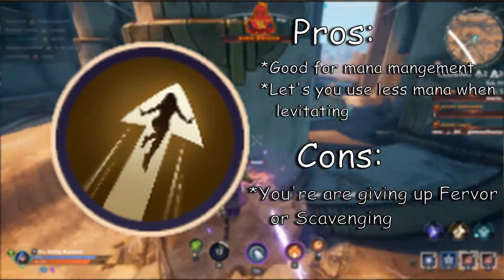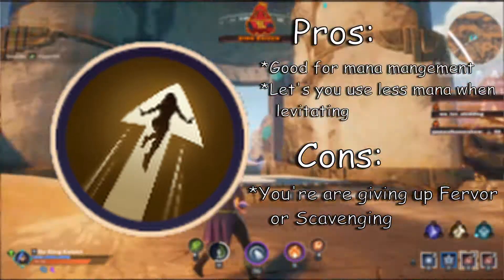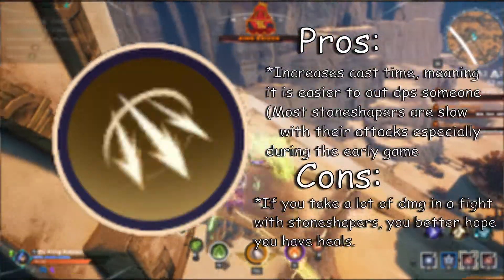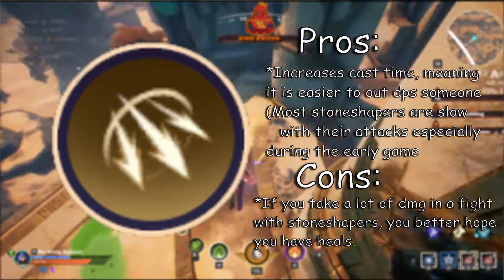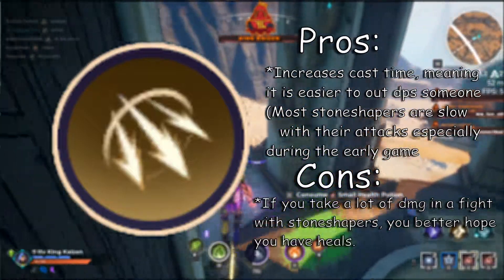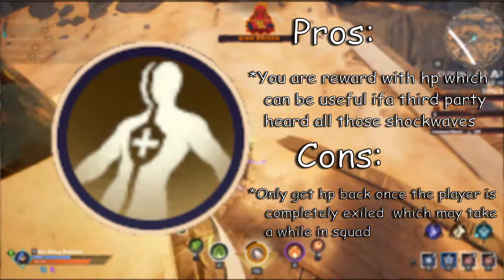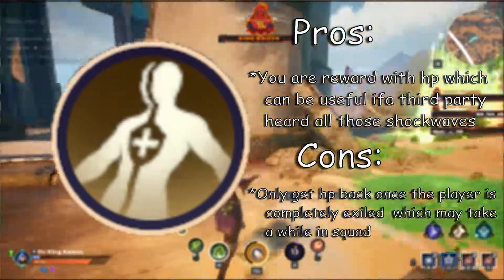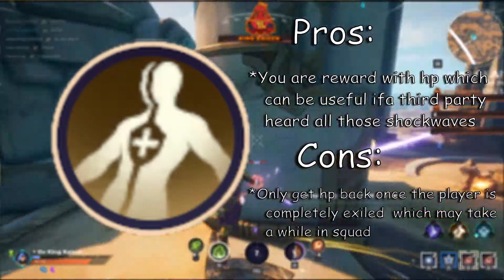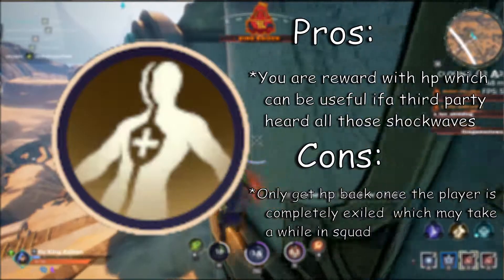For body talents, think of dexterity as training wheels for mana management — it reduces the cost of levitation so you can stay up in the air even longer, giving you the ability to dodge stone shapers' attacks. Fever is definitely one of the most used body talents by competitive players; use it to out-DPS stone shapers depending on what class you're using. Scavenging is mainly useful in solos and duos but can also come in handy in trios. Chances are you will take a lot of damage due to stone's ridiculously huge hitbox and inconsistent terrain patterns, so after winning a battle it's nice to recuperate some of that lost HP.